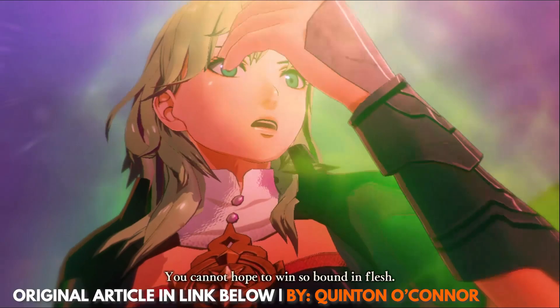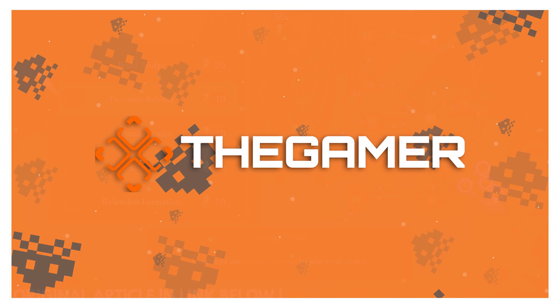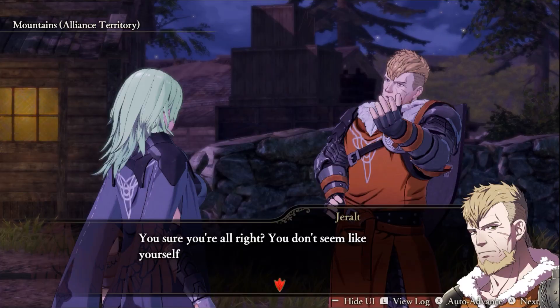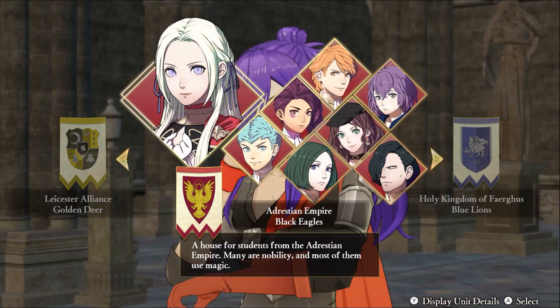Hello there, I'm Shailen Cotton and today I'm here with The Gamer to show you how to unlock all the secret characters in Fire Emblem Warriors Three Hopes. By now you already know that there is a smattering of characters you can recruit to your side no matter which house you chose, but in addition to this, there are also a bunch of secret characters that can only be unlocked in the game after meeting certain conditions.